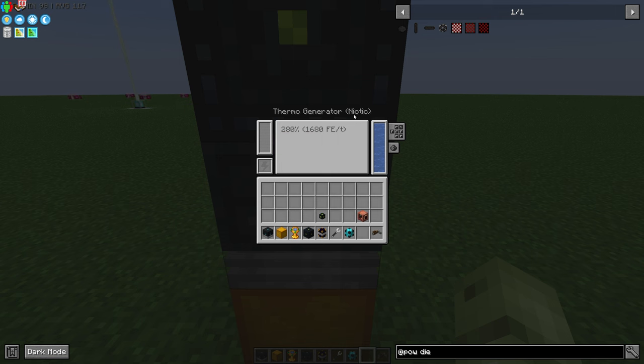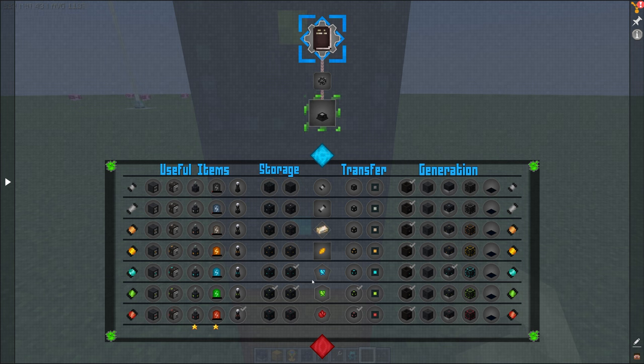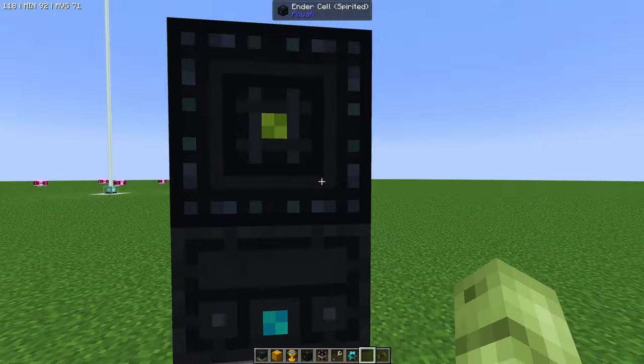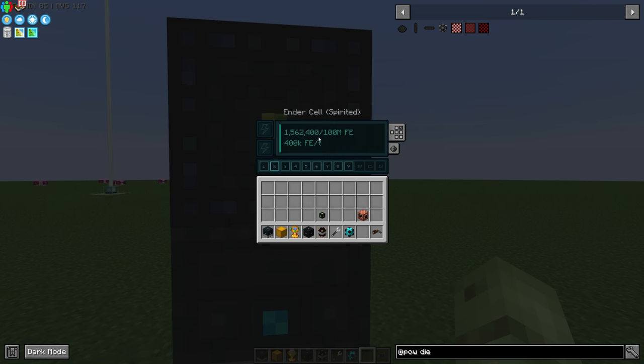This niotic block — niotic is this tier level — you've got to go through basic, energized (which needs the orb), and blazing (also needs the orb). The niotic level is a great level to reach because it really jumps in what it gives you. Just one of these is creating a good amount of energy.